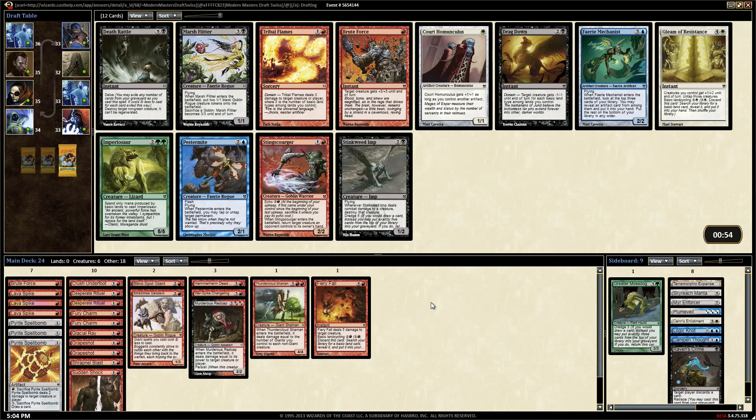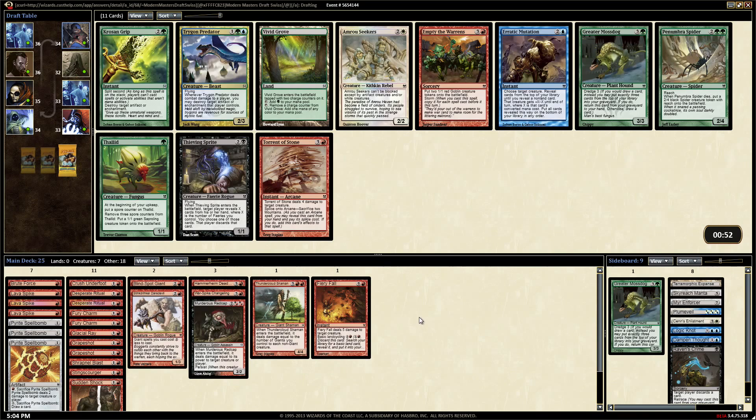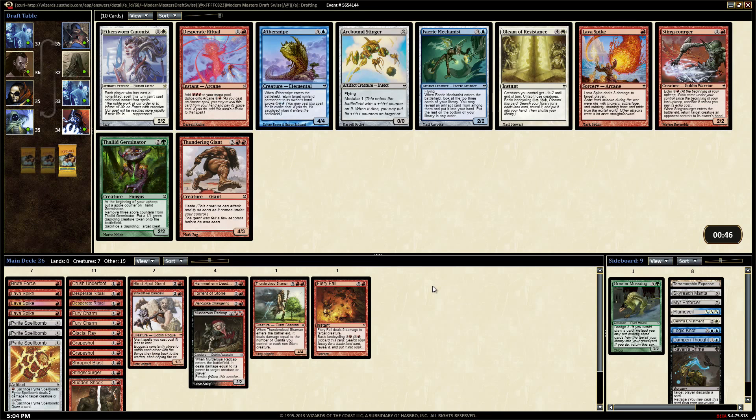This guy counts as a giant - get on in here! And the Scourger - Sting Scourger is sweet. Trigon of Predator, Torrent of Stone, or Empty the Warrens? We'll probably get like four maybe six goblins out of Empty the Warrens, but Torrent's probably better. All right, do it.